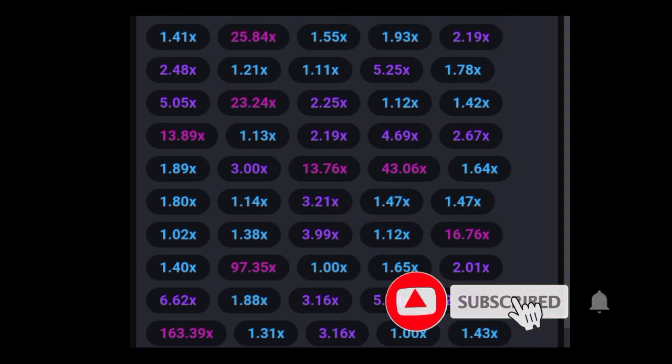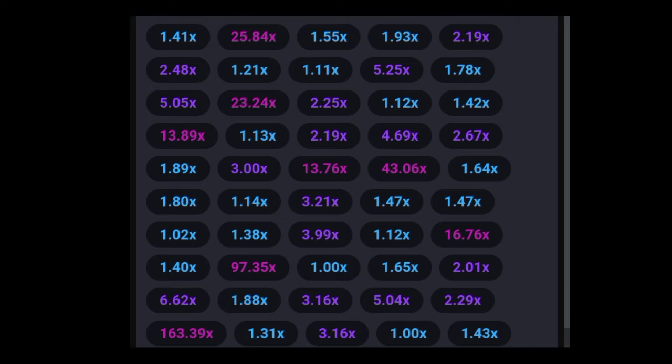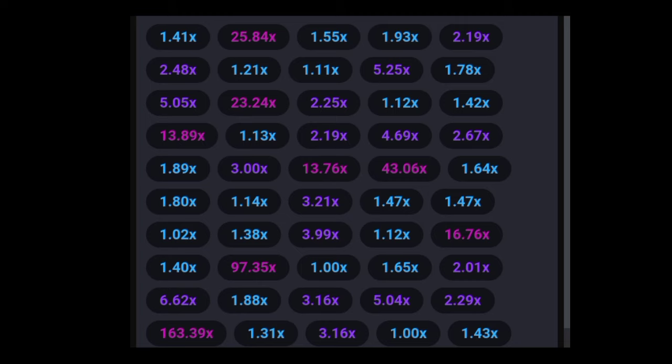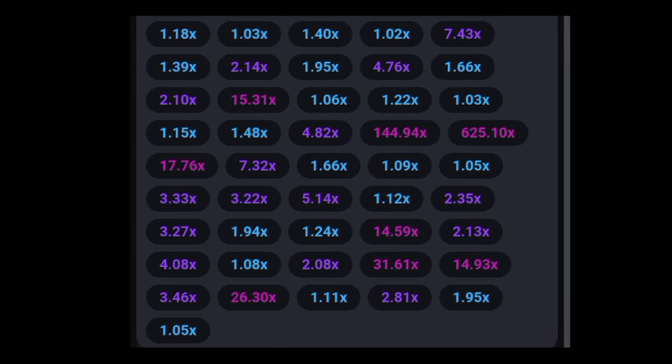You can scroll through all of this and see the same pattern. Imagine you were staking on all of these: one, two, three, four, five, six, seven, eight — eight wins in a row, multiplying all your money. Don't go for a higher multiplier where you risk losing everything. With this strategy you are going to win consistently. This is a consistent win strategy — don't chase higher multipliers and risk all your money.